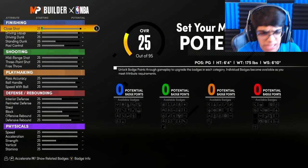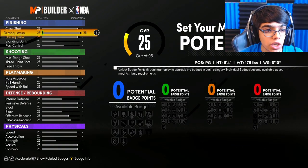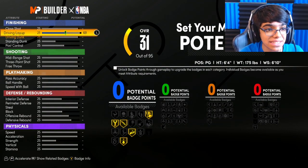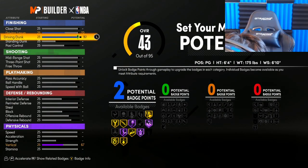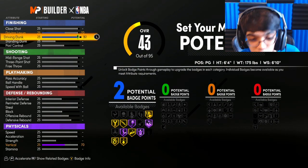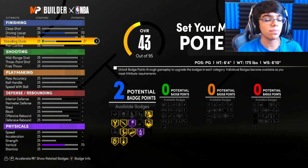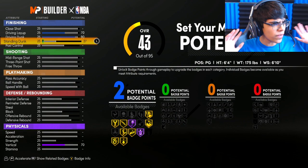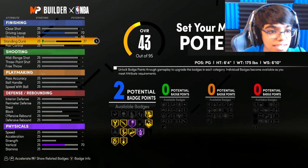For finishing: close shot is on zero, driving layup you're gonna go up to 70, and driving dunk is 90. You don't want to go too high because you won't have enough upgrades available for the other things. You're gonna have a total of two finishing badges. On this build you need defense, so I sacrificed my finishing badges for some defensive badges.